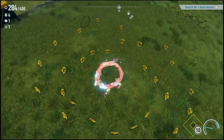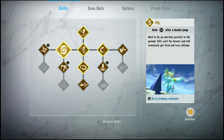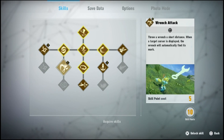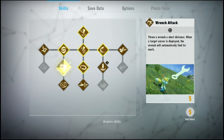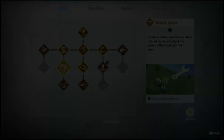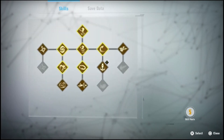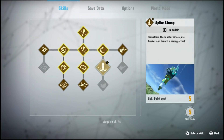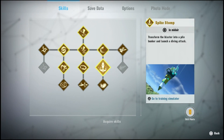We have 10, so what can we get with that? This is the parry — the wrench attack, throw a wrench a short distance. When a target cursor is present the wrench will automatically find its mark. Okay yeah, we do want that so let's do that. And then let's go for this drill pound which looks really cool — spike stomp, sorry. Transform the blaster into a pile bunker and launch a diving attack. Let's give it a go, shall we.